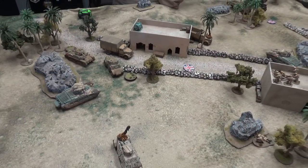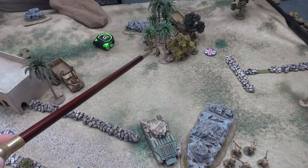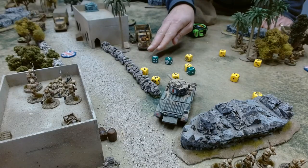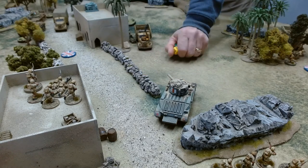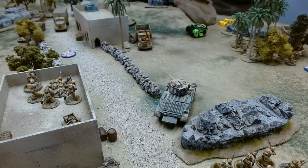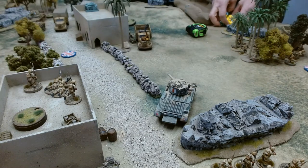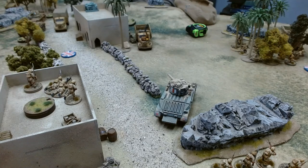Turn five. The Italians get the first die. The squad from the truck advances out into those woods and fires at my guys — needing sevens. That's a crazy roll — five sixes! Three hits needing sevens. Two dead, and then the six explodes for one more. Down to four guys in that squad. Steve's rolling hot now.